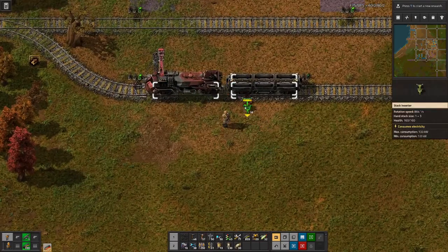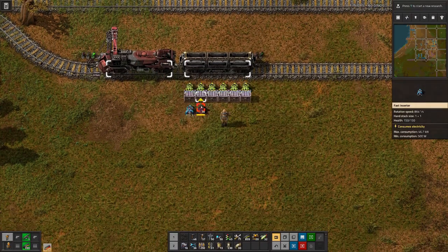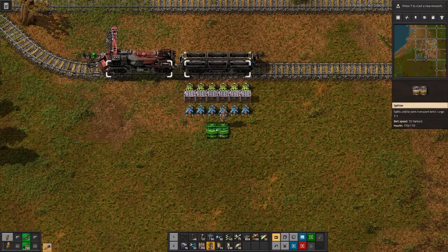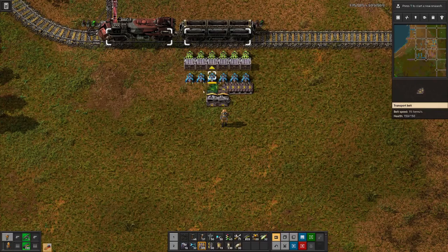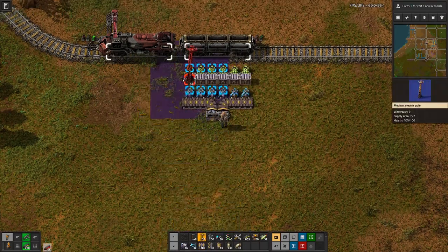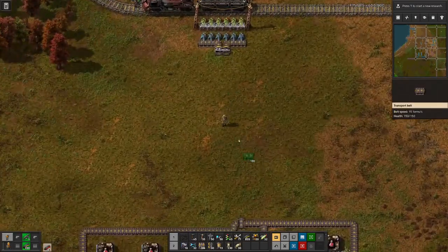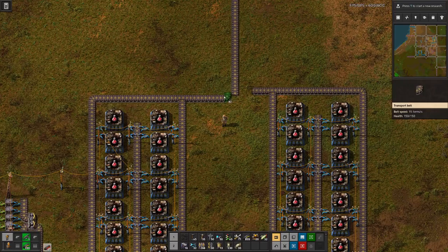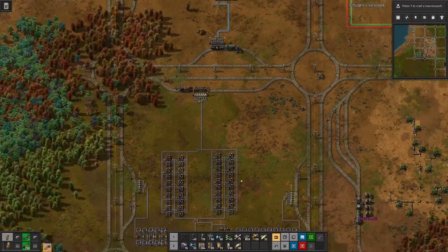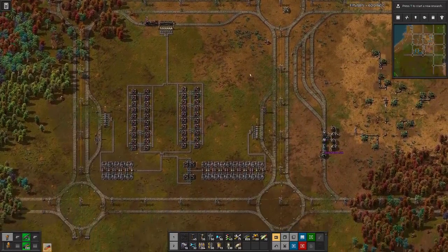Not enough coal. For the loading we want that to load as fast as possible - we have some buffer chests that can be filled with normal loaders because this factory produces six science packs per second, so the inserters here on this side will not be overwhelmed with too many items. Let's connect that and hook this up properly. Of course we need to set this train up to go somewhere, but for that we would need to have a science facility first. Now let's have a look at our trains.